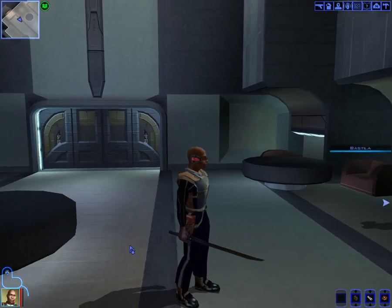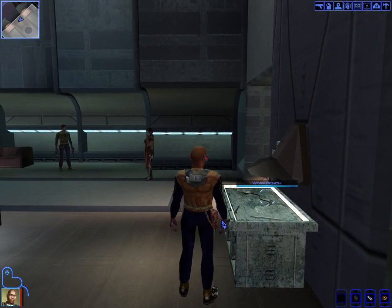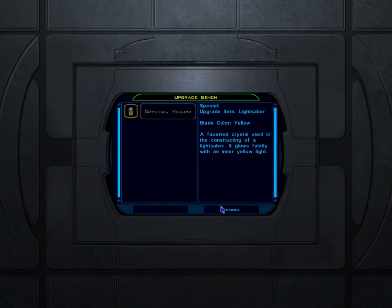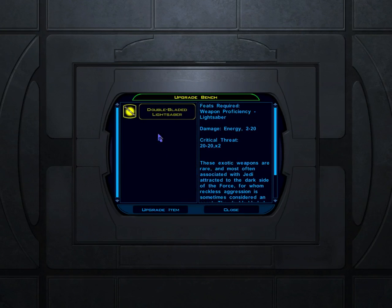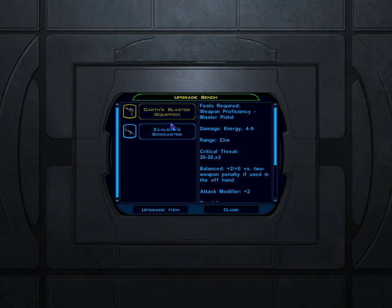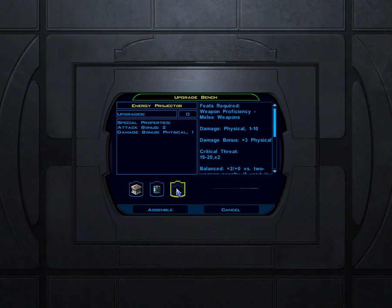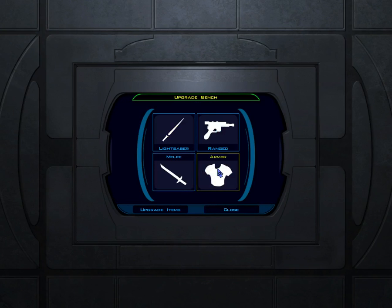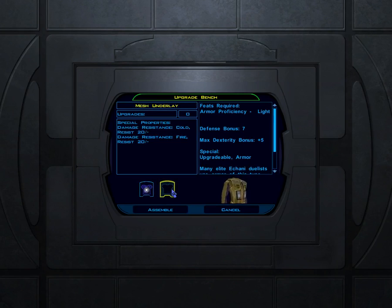We're back at base and I need to use the workbench to upgrade my lightsaber. I have a yellow crystal — and you can change the type of crystal in the lightsaber. Carth's blaster is already fully upgraded. On the melee side, we have a prototype blade that can't be upgraded further, and Mission's blade which can be but isn't being used. I decide to go with a single lightsaber — it's traditional and gives me extra dexterity. There we go.